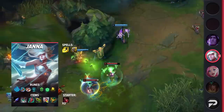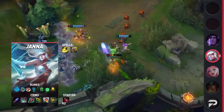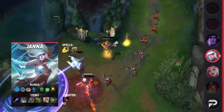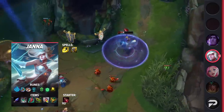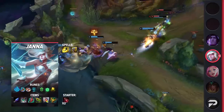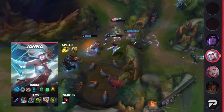Looking at Janna's itemization, you'll be taking Flash and Exhaust as your summoner spells. If you find yourself in a lane where you can pick up a ton of kills, feel free to take Ignite instead for additional damage. For your runes, you'll be taking Glacial Augment, Magical Footwear, Biscuit Delivery, Cosmic Insight, Font of Life, and Revitalize. This will increase your peel power while also giving you nice bonuses like free boots and increased shielding. For items, you'll be grabbing Spellthief's Edge and building Moonstone Renewer, Lucidity Boots, Chemtech Putrifier, Redemption, and Watchful Wardstone.